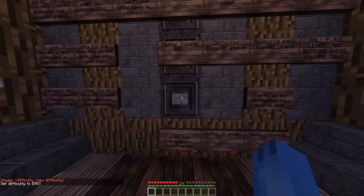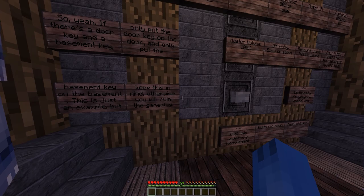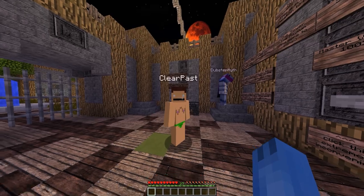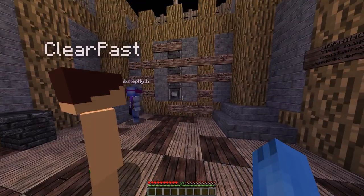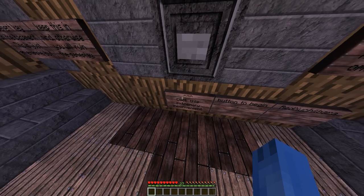If there's a door key and a basement key, put only the door key on the door and put the basement key on the basement. No — you put the basement on the door. Hunger level — this is just an example, but keep this in mind, otherwise you will ruin the gameplay. Click this to begin.